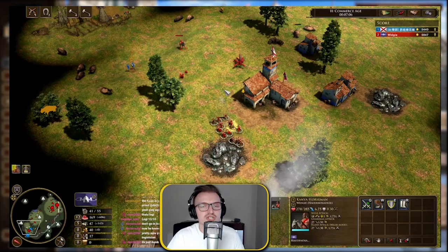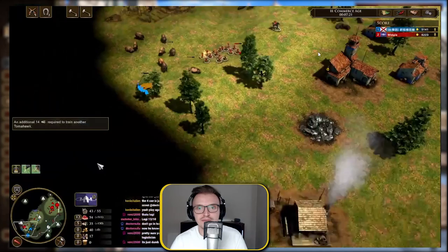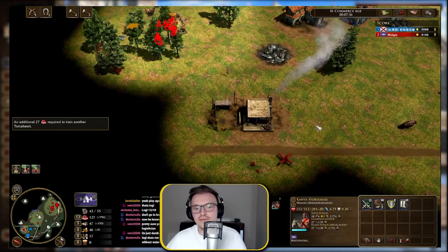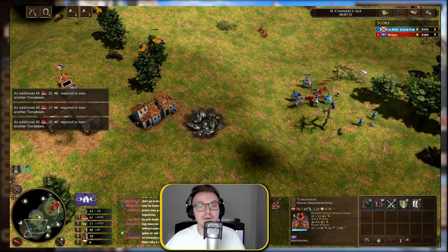More Tomahawks coming out — just constant unit shipments. Make sure your eco is relatively balanced. I've got 12 people on food and 5 on wood, population at 43 out of 55. Keep constantly circling the enemy base looking for any villagers to pick off. I've taken down about seven or eight villagers so far. The opponent is retreating to his barracks, so I take the opportunity to destroy his trading post and continue harassing.